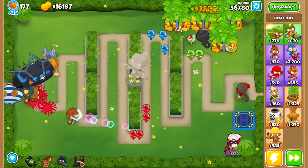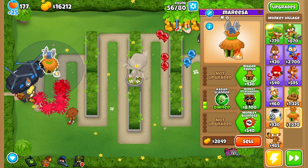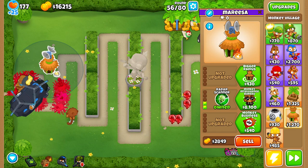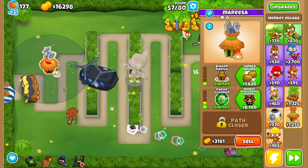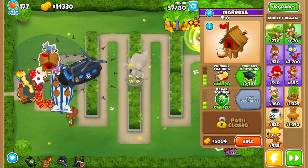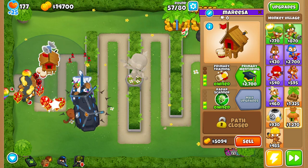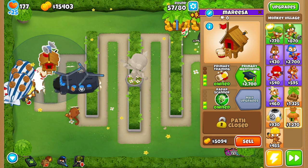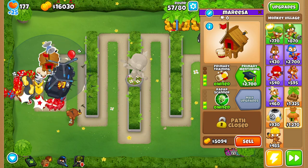One weird thing about the door gunner if you guys haven't heard: you actually have to be in range of a village while flying around for your power to come into play. With this village we want Bigger Radius, Jungle Drums, and Primary Training. When we go in range, notice how big the attack range gets — and when we go out of range it gets way smaller. You can move inside and outside the village range, which is absolutely insane.